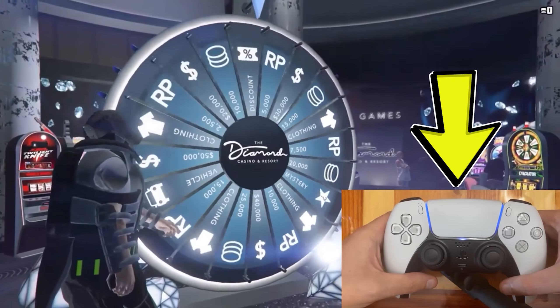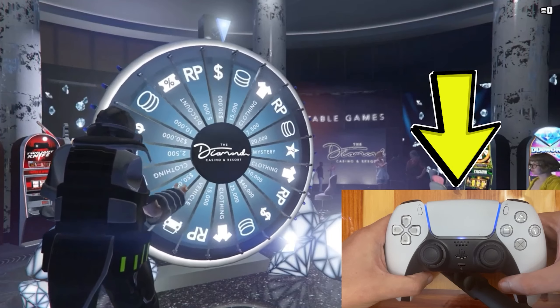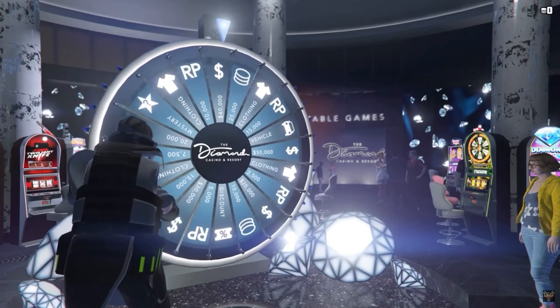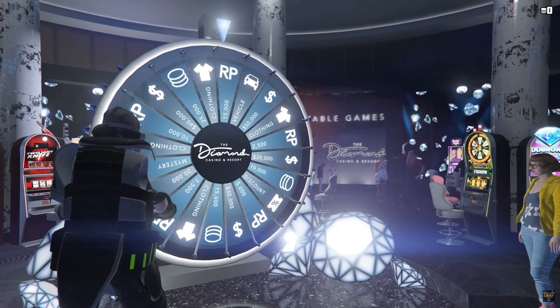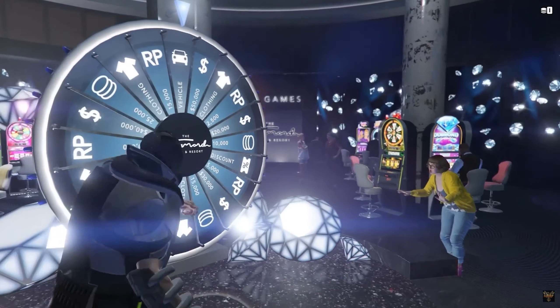Okay, so for this I do have the view of the controller. What you want to do is count to three Mississippi, then lightly press the joystick down. When you do this, the wheel will spin very slowly and then you'll win.